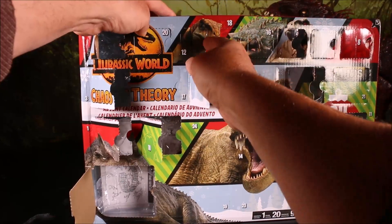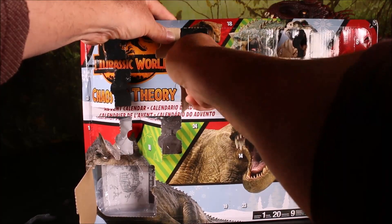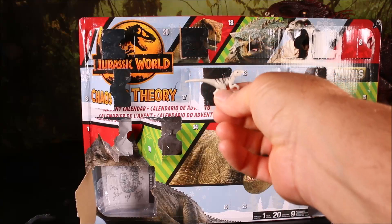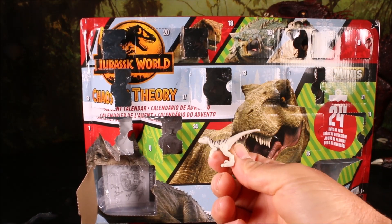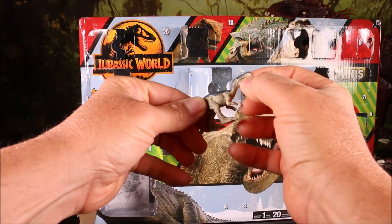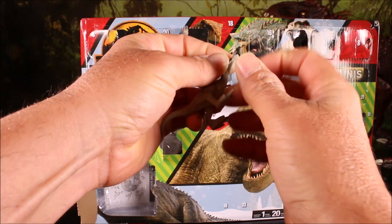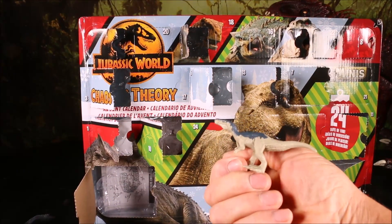Day number twelve is right up here — this is Atrosaraptor Ghost. Day thirteen is right here — this is a cool looking Baryonyx. Let's see if his mouth opens. Oh, this is a Dugan, but he's still a cool looking Baryonyx.